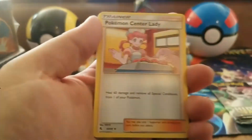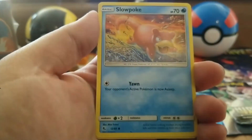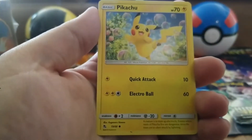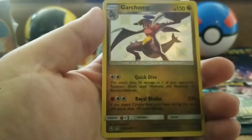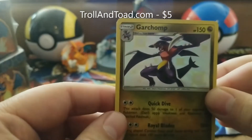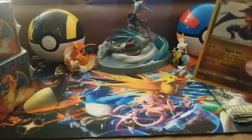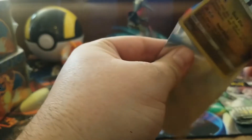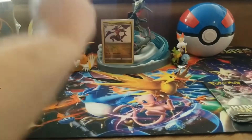Pack three: water energy, Pokemon Center Lady, Scyther, Metapod, Slowpoke, Voltorb, Pikachu, Ekans, Koffing, Phanpy as the reverse holo... and a shiny Garchomp! I think I have this one already, but Garchomp is such a cool-looking Pokemon so I don't mind at all. And a Snorlax for the rare. Go ahead and sleeve you up!